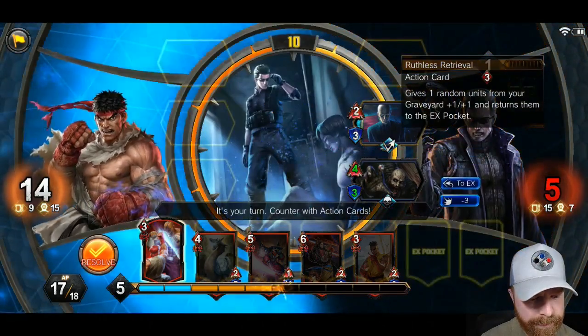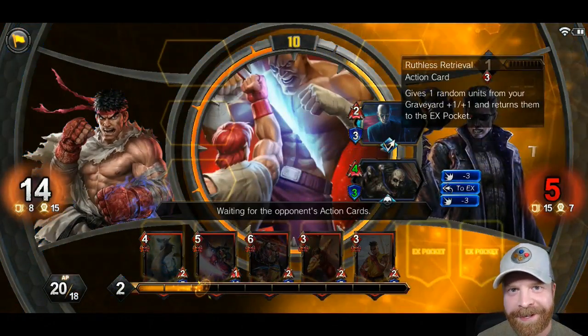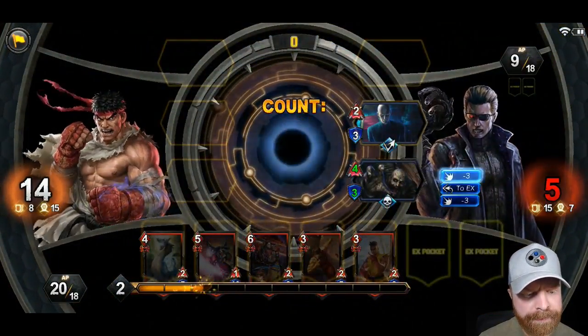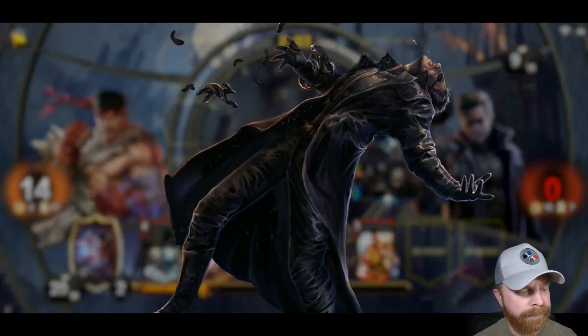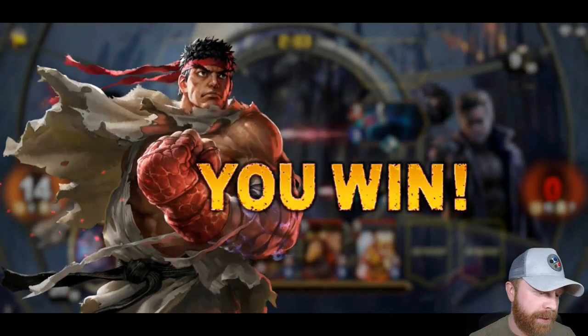I'm using a card that directly hurts him — he's at five hit points left, and this will bring him down to three. On top of that, I just stacked another three damage card. He's down to two hit points and now down to zero — I just won this match. I had 14 health remaining.